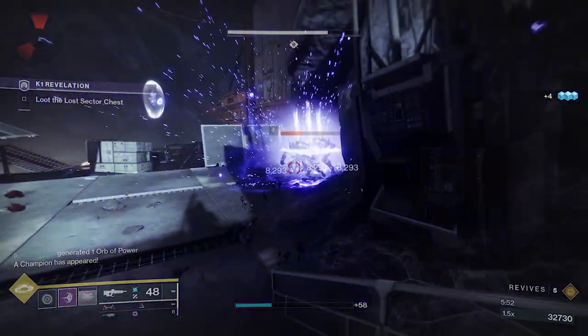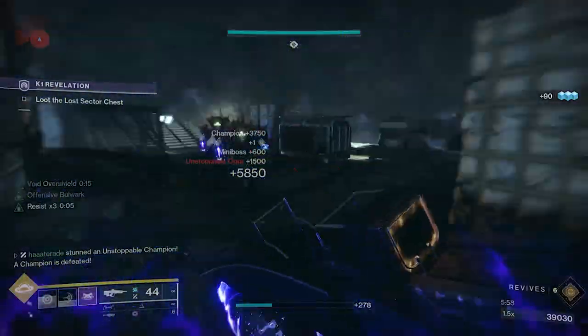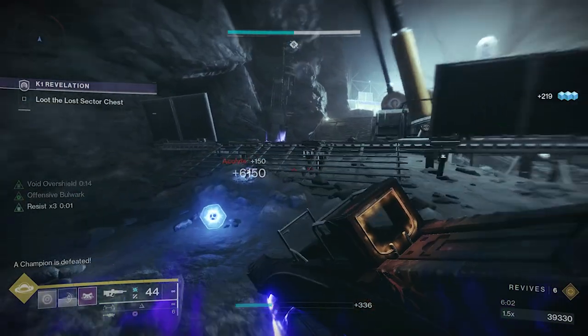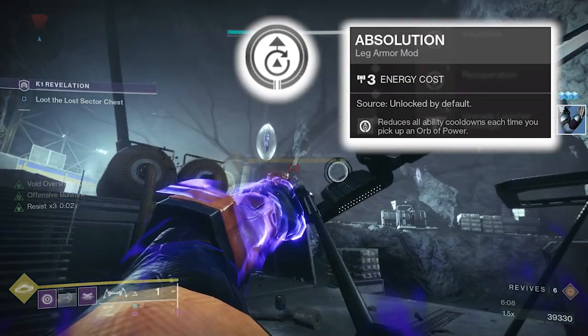If you want to go even further into reducing your ability cooldown, you can put something like Harmonic Siphon on your helmet to create orbs of power when getting rapid final blows with an elemental weapon that matches your subclass type — so in this case, something Void. You can then scoop these orbs up, and thanks to the leg mod Absolution, you'll get a reduction in your cooldown for all abilities for each orb you pick up.